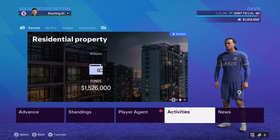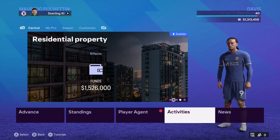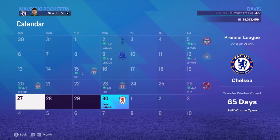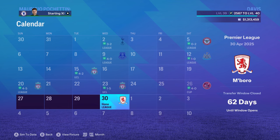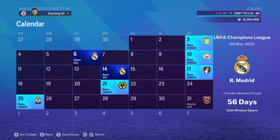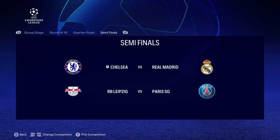With that we're going to wrap this episode up. We do not have any points to allocate, but let's check the calendar quickly. We have Middlesbrough in the Premier League to begin the next episode, and then the draw for the Champions League semifinals first leg has come up - we will be going against Real Madrid. RB Leipzig will be playing PSG. That should be very entertaining for the next episode. See you guys in the next one, bye for now.